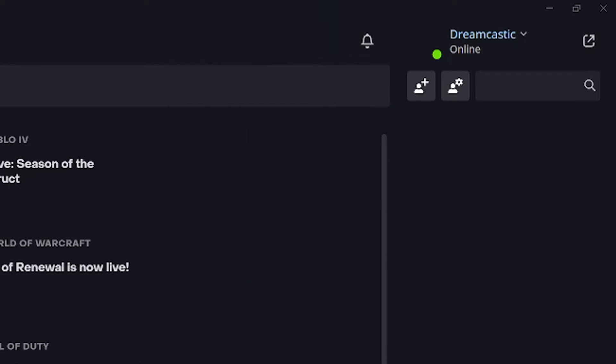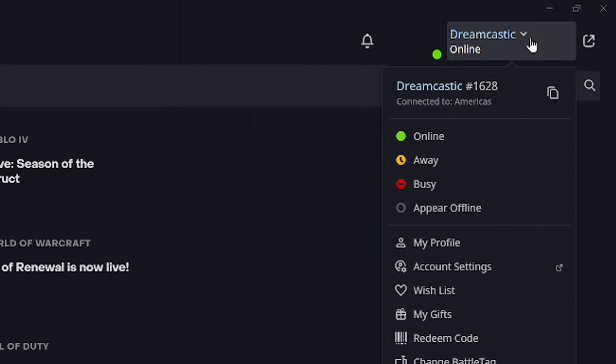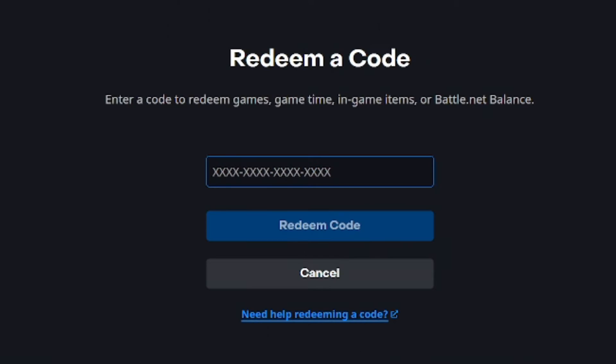Just make sure you have signed into whichever one you're using. At the top right, click your profile name and that'll cause a little menu to come up. Click on redeem code and this interface will come up.